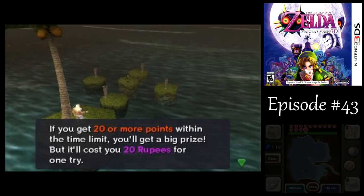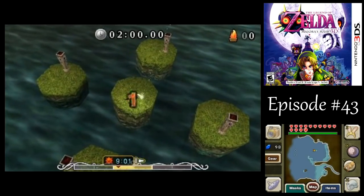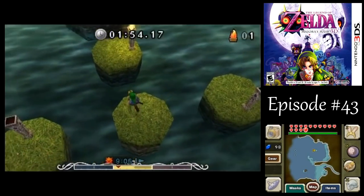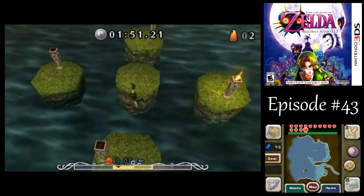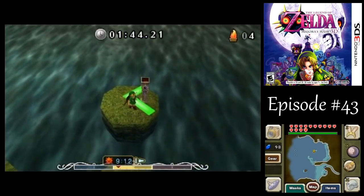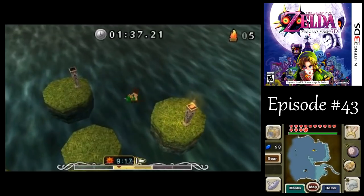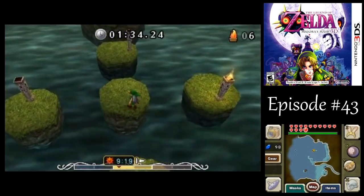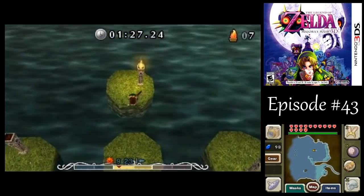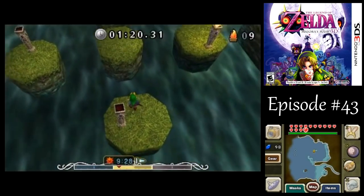We've got four torches on the outer islands. None of them are lit right now, and he's going to light them up one at a time in a random order. If you jump to the correct island with the torch lit, you get a point, and 20 points wins the minigame. I prefer to not use the bunny hood for this minigame, even though the islands are a little bit far apart. I don't want to risk losing control of my jumps. What I like to do is use the L button a lot to change my camera angle, so I'm going pretty much straight up every time. If you fall off the islands, the game is over.